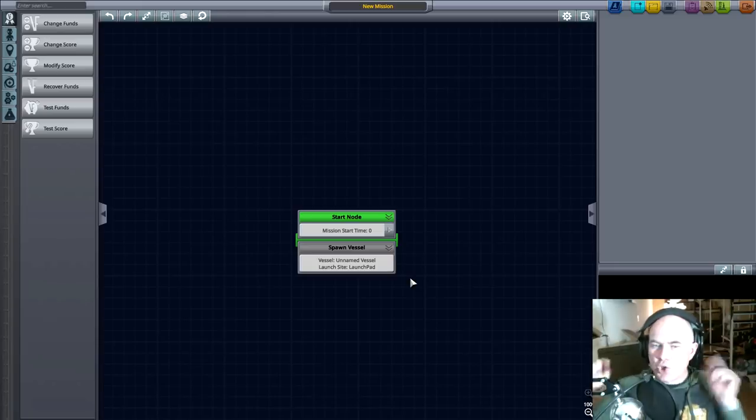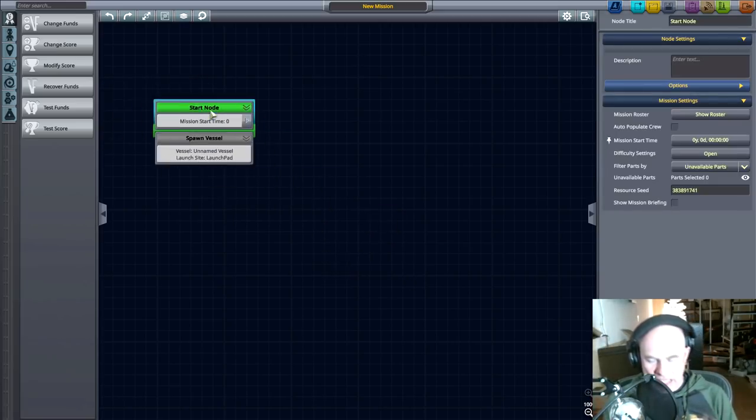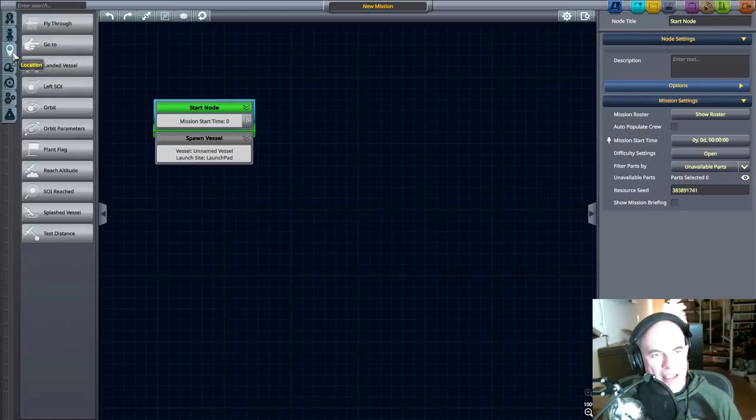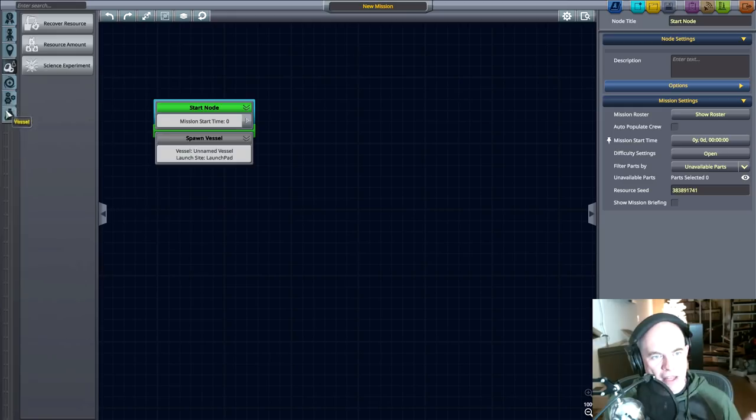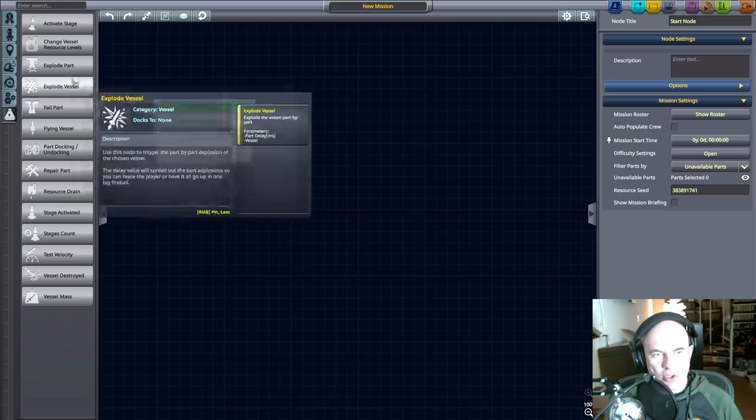Let's go to the mission builder and try to put a rocket into orbit using just the mission nodes. I'm not going to touch any controls — we're going to use things like activate stage and part failures to put a rocket into orbit. What do you think? So let's first think about how we're going to do this.